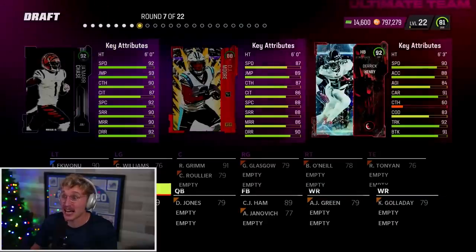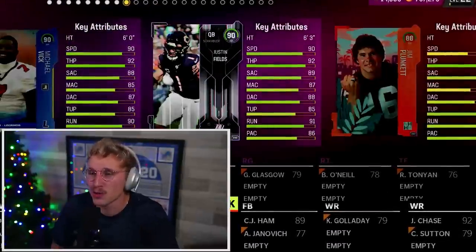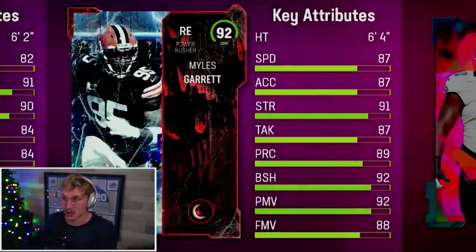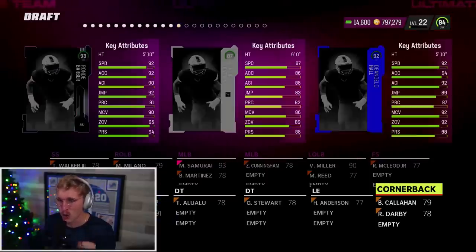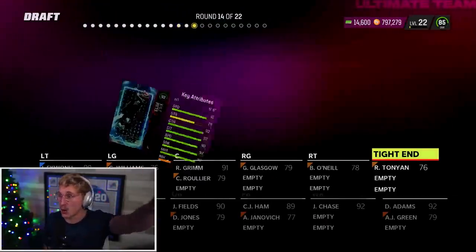92 Jamar Chase, 92 Derrick Henry — I'm going to take Jamar Chase. I should get a halfback round too, I assume. This is our quarterback round, and oh no, no 93s. Maybe I should have taken Rogers. 93 Michael Irvin — that's huge. 92 Myles Garrett — that's huge. He'll move to left end. 93 Mike Singletary at middle linebacker. Wait, this could be salvaged. Tredavious White at corner, Ronde Barber at corner, Kyle Pitts at tight end. Let's go, keep them rolling.